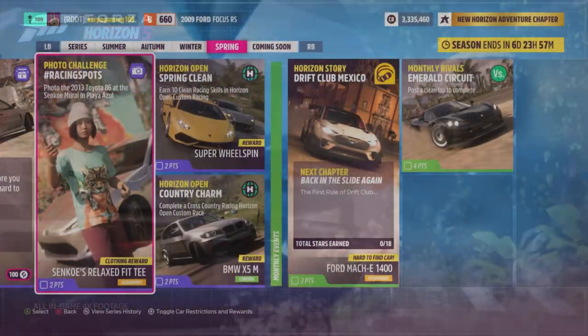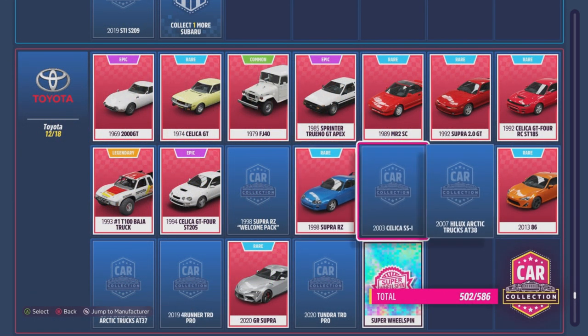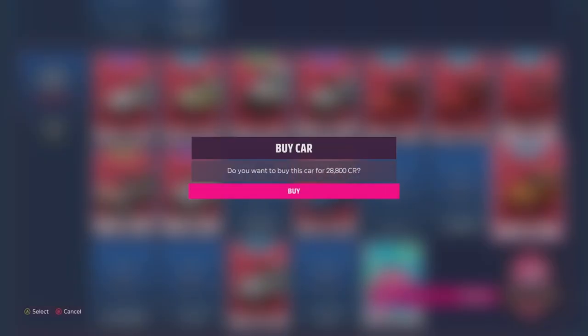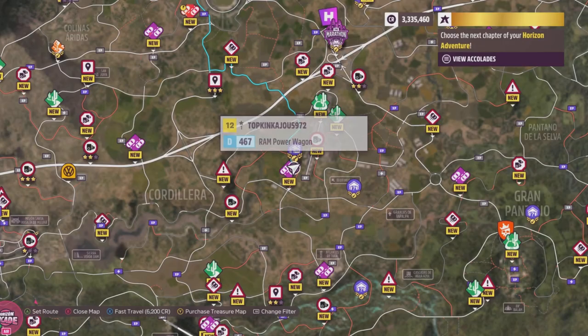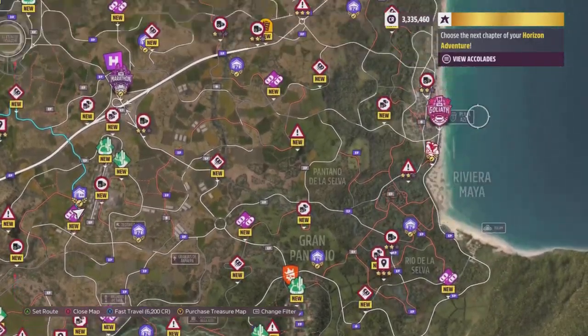Let's get started. Open up the photo challenge — we have Racing Spots. In order to get this done, you're going to need yourself a 2013 Toyota 86. Thankfully for us it only costs 28,000 credits, so purchase that if you don't already have it.